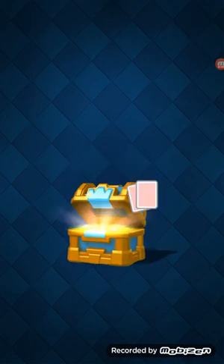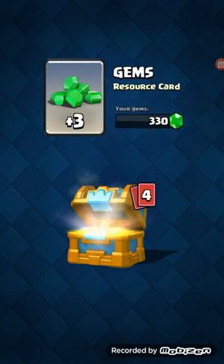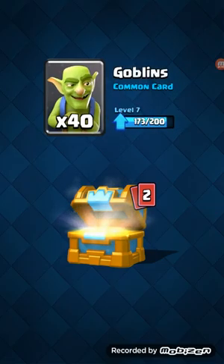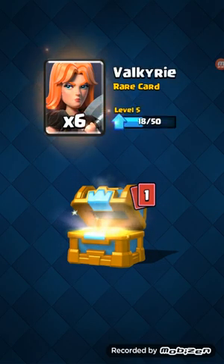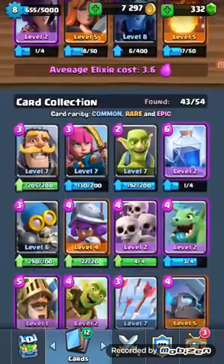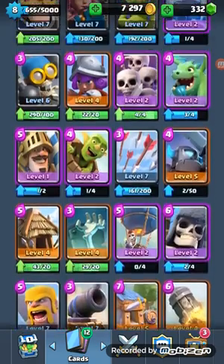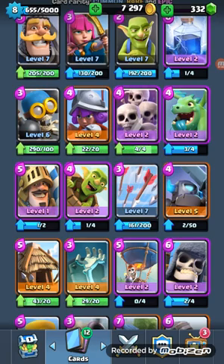Let's see what I get in my first arena 7 crown chest. Opening: 407 coins, 3 gems, 11 archers — oh, it's going to be an epic or a legendary, one of the two. And it's a skeleton army. Can I upgrade that if it doesn't cost 1000? It costs 2000 — oh. Well, I'm not upgrading that.